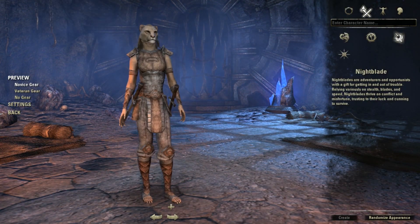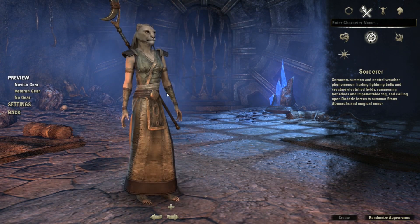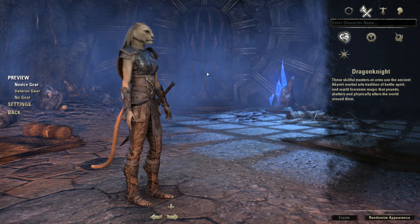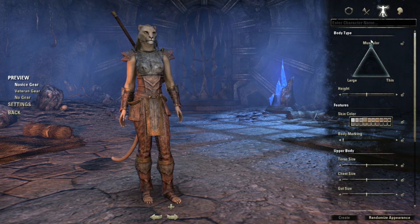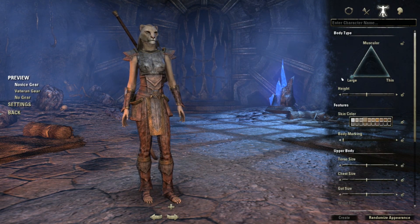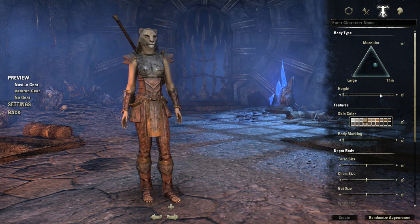Here you can see we have all the four classes. You've got the Sorcerer, the Dragon Knight, the Nightblade, and the Templar. The Sorcerer being the ranged class, the Dragon Knight being the tanking class, Nightblade being Ninja, and the Templar being the kind of healing DPS.